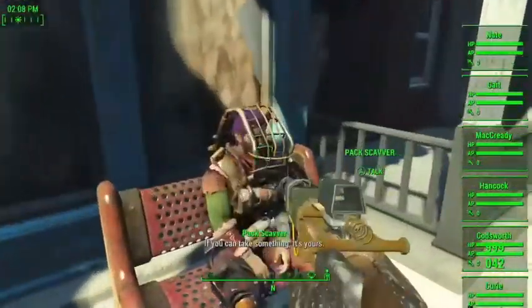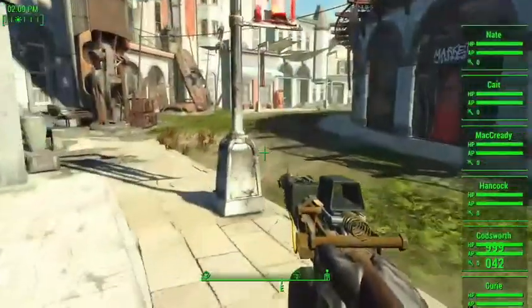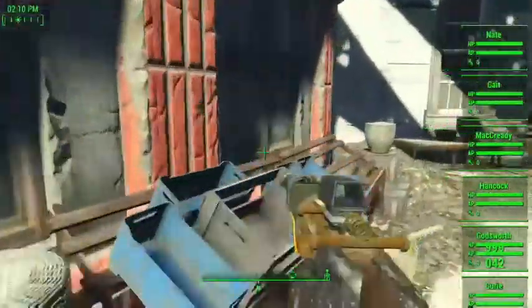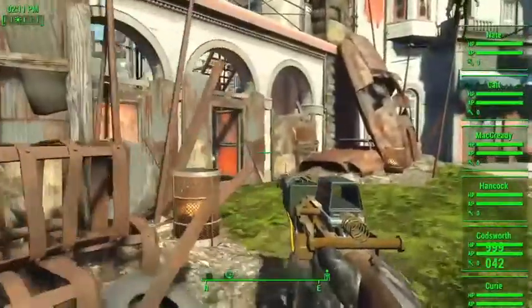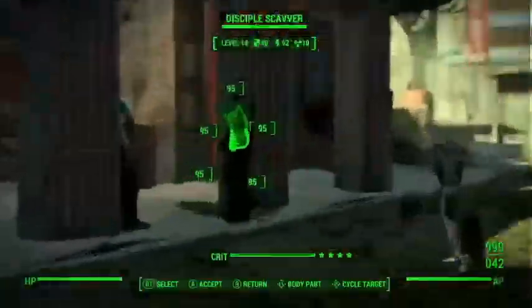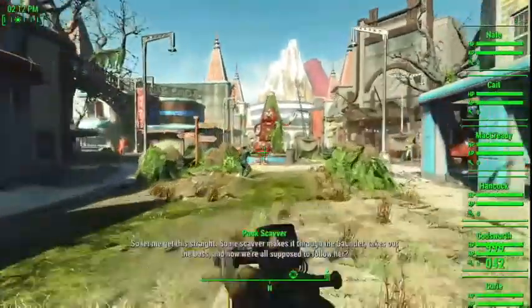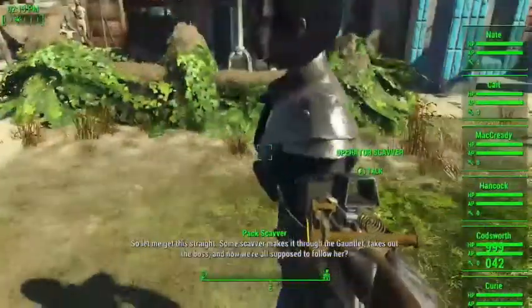Always use the Silver Shroud costume, otherwise you will get killed as well. And when you enter the room and you see them standing there, use a Stealth Boy. The Stealth Boy is an item that will make you completely invisible.